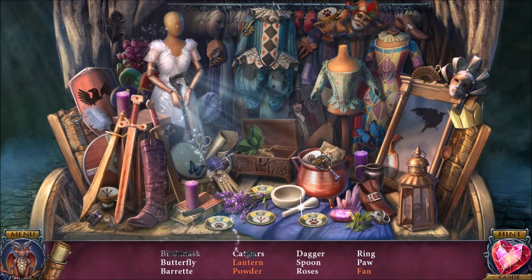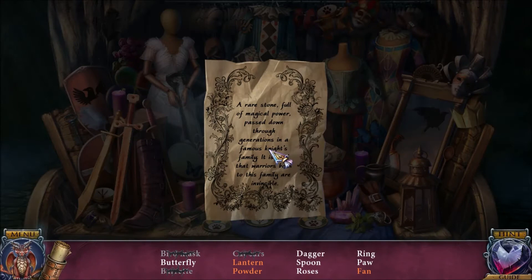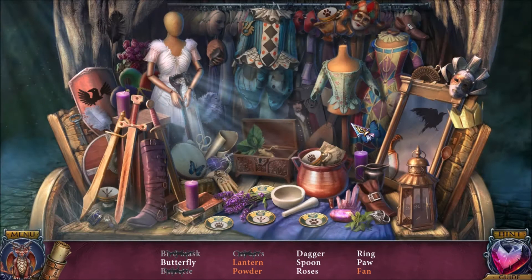Hidden objects: bird mask, cat ears, dagger, and a spoon. There's a rare stone — warriors from that family are invincible. Mandrake root — root is pretty awesome.